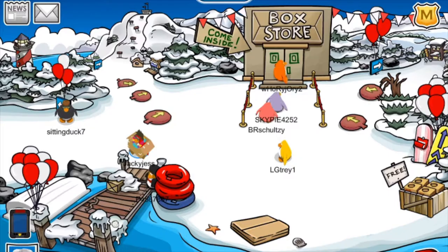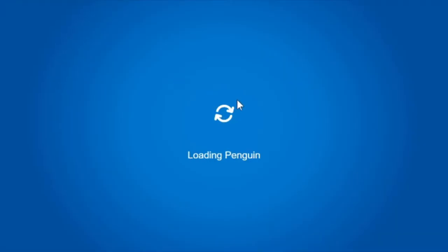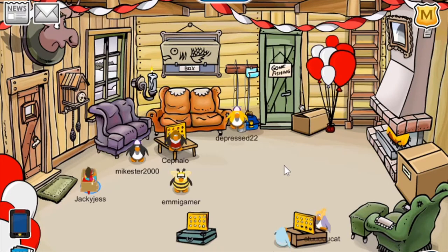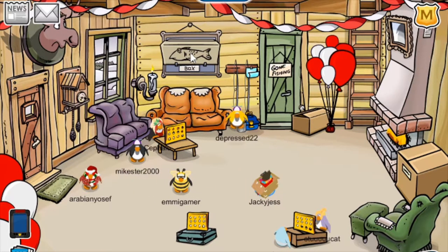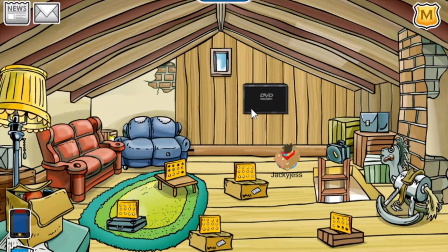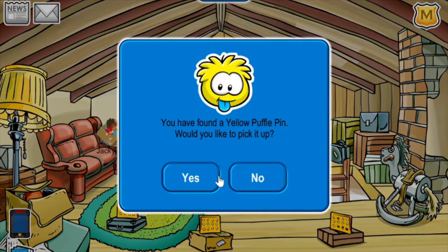While we're on the topic of pins, if you head to the ski village and go into the ski lodge, as you can see every single room is very well decorated with animations all around. If you head up into the ski attic, you will find this TV, DVD player corner thing and the yellow puffle pin over here.